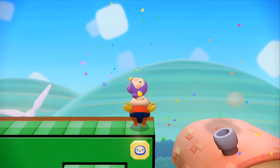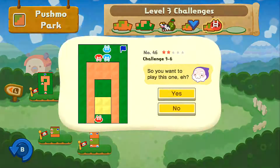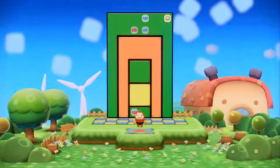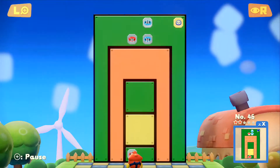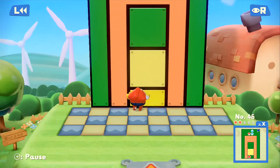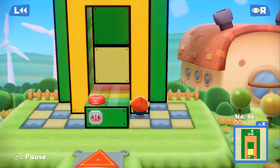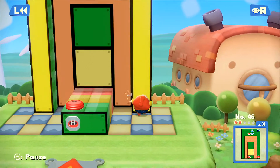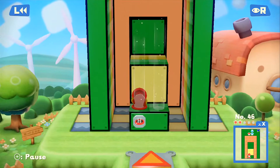We solved another incredibly simple Pushmo puzzle. Is feedback really that important for Nintendo that they have to put it at the end of literally every level? Or the fact that you had to go through tutorials in order to actually get the feedback option? It's weird. I hope you guys are still having a good time. I'm recording this all at once, but you guys wouldn't really know because I'm doing these in very separate days.